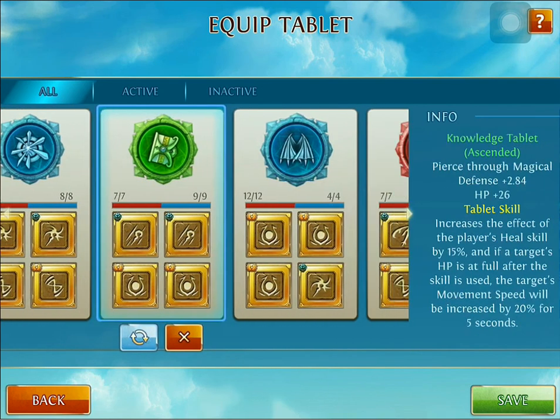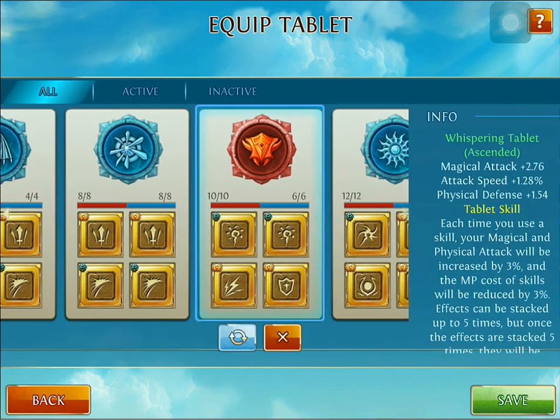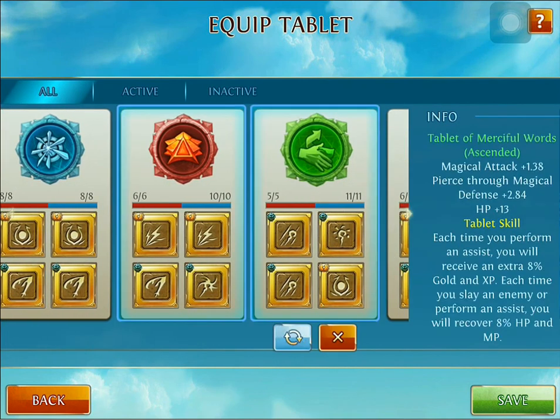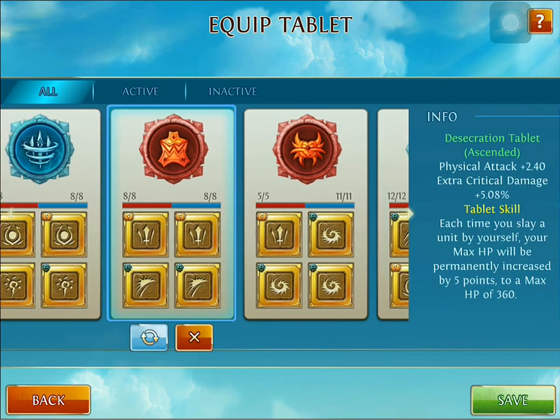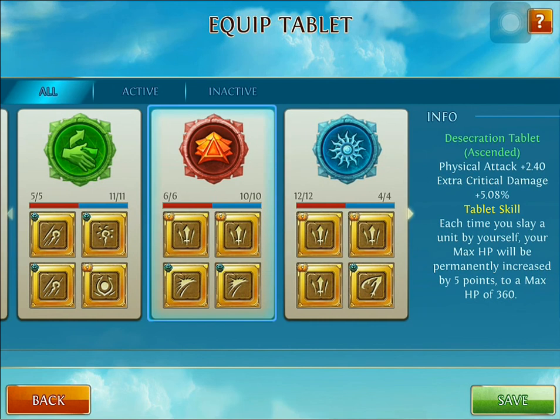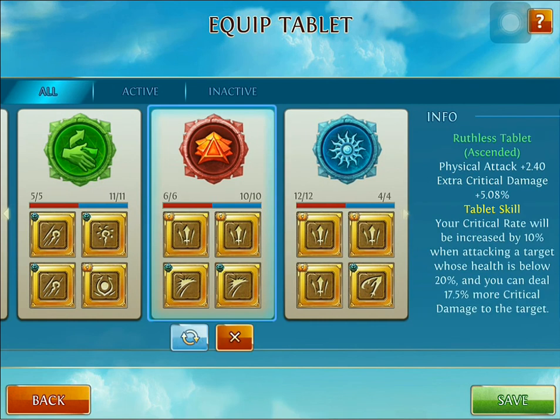If you want something more tanky, I suggest the Tablet of Desecration — this increases attack and he's very good at getting last hits with it. The next one I suggest is the Ruthless Tablet. I like this a lot with him because of his second skill — you can get in behind them, and when their health is below 20 percent, especially on tanks, this can tremendously help with that critical extra damage, especially combined with the critical damage inscriptions.